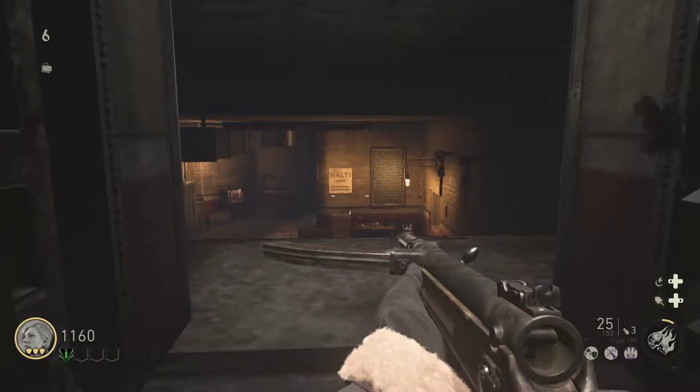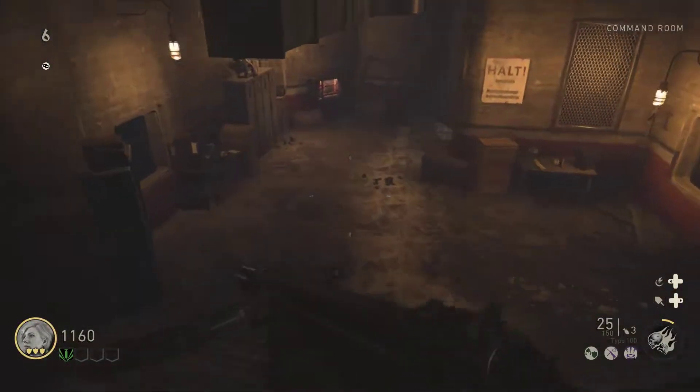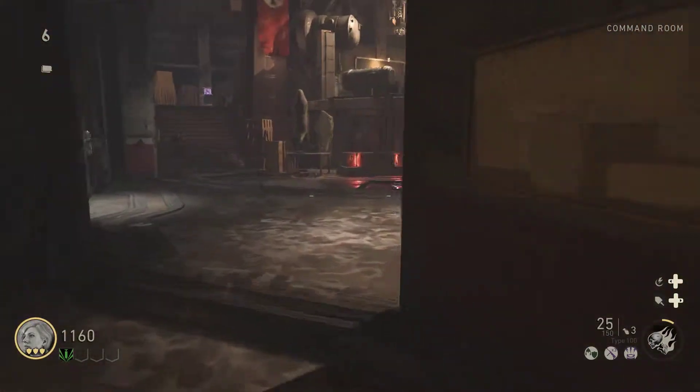Hey guys, I'm going to be showing you how they open the salt mine door. So you just walk in this big door — you have to have the power on. And then you walk in here.